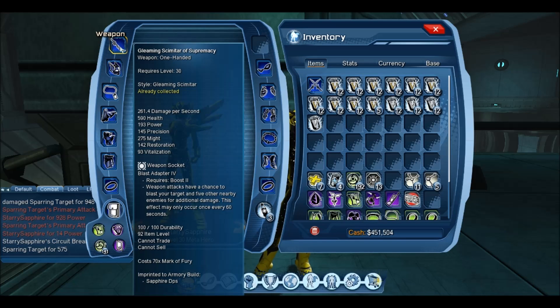For my weapons I just use Blast Adapter. Once every minute this can proc, and anything near me will just take damage. So I'm dealing weapon attacks as part of a rotation or generally meleeing, and if it goes off, anything near me will just take some free damage. Simple, good mod for DPS.